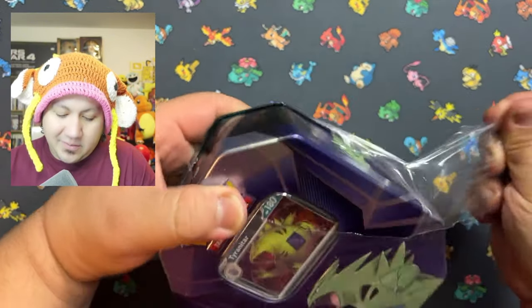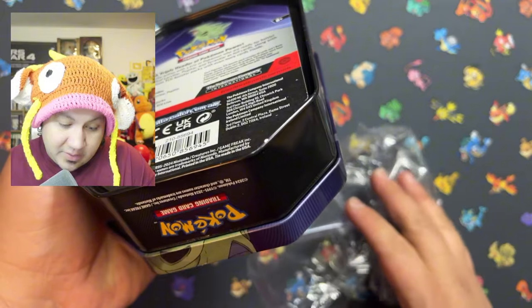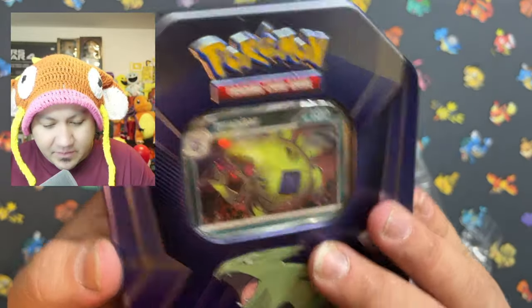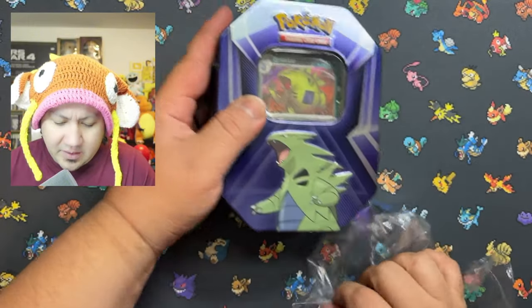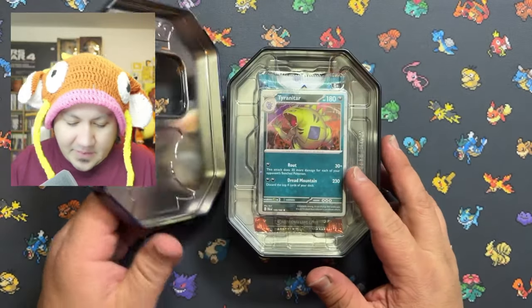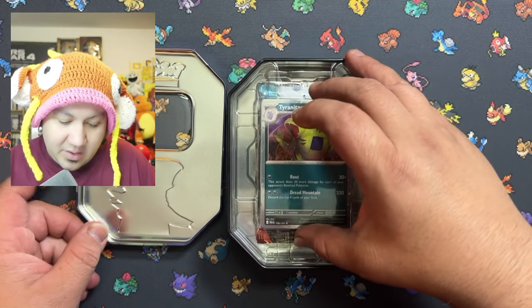Let's go ahead and get this thing open and see what kind of hidden secrets are in there. I want to say the year of this one is 2024, so this is more of a recent tin — first time I've seen it. The window's cracked a little bit, but that's all right. It has the border like the newer cards, so I wonder if this is going to be Scarlet and Violet packs or not.